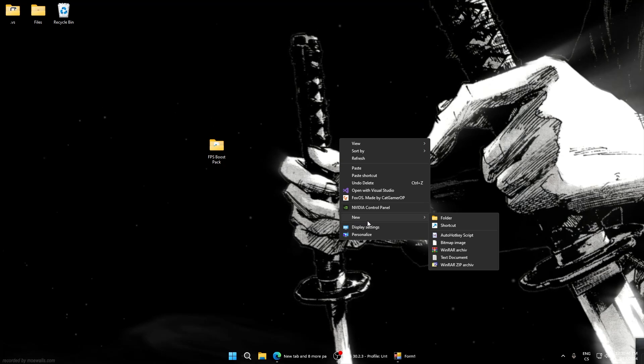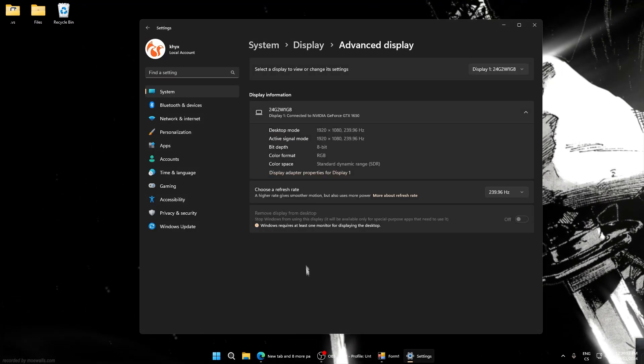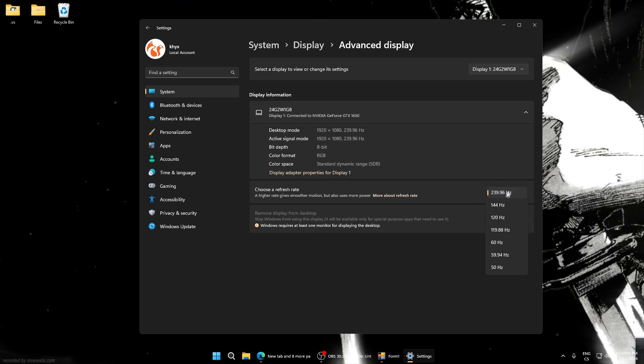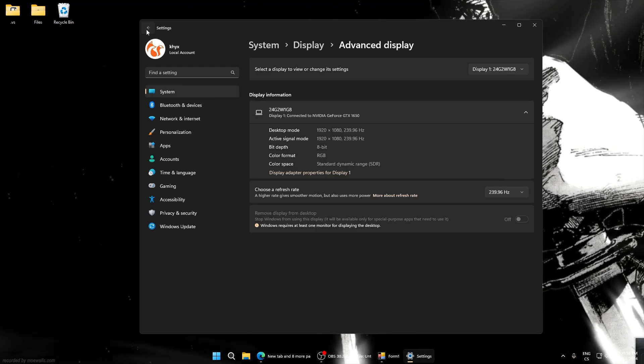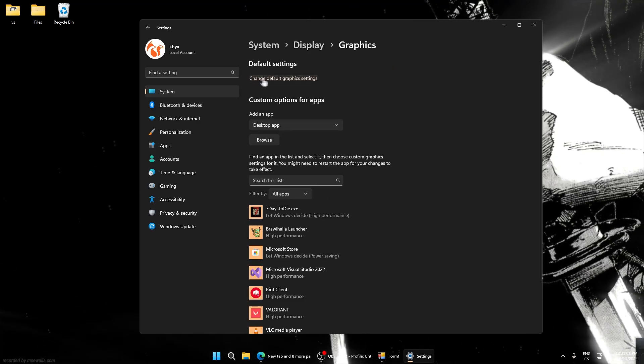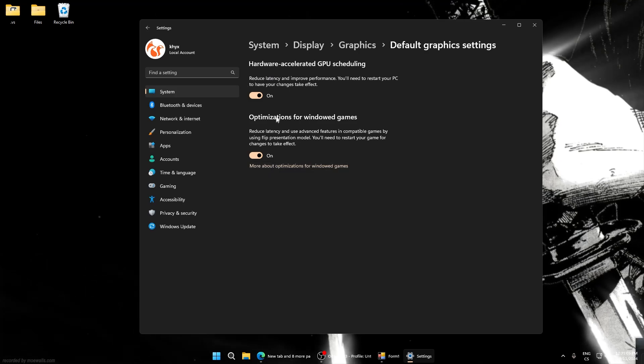Right-click on the desktop and go to Display Settings. Go to Advanced Display and make sure you have the highest refresh rate selected. Go back to Graphics, then Change Default Graphics Settings, and make sure all boxes are ticked.